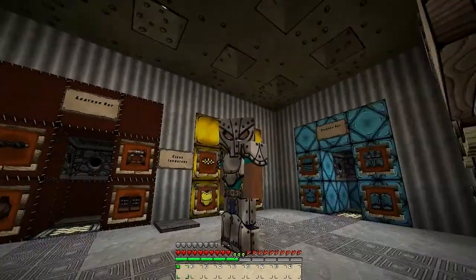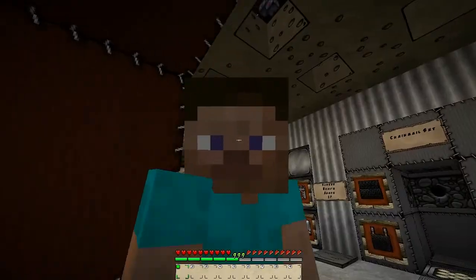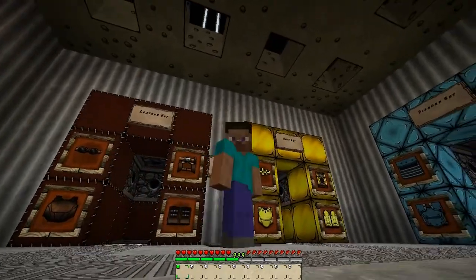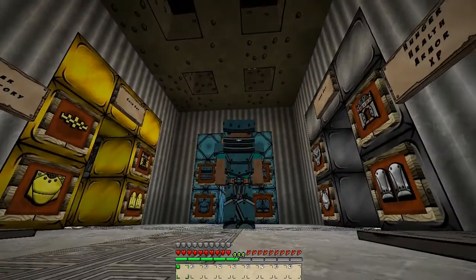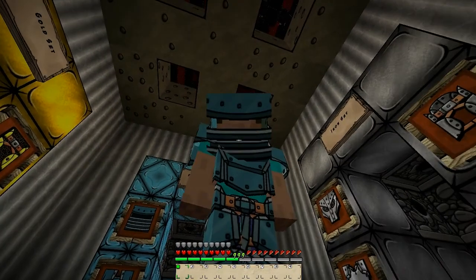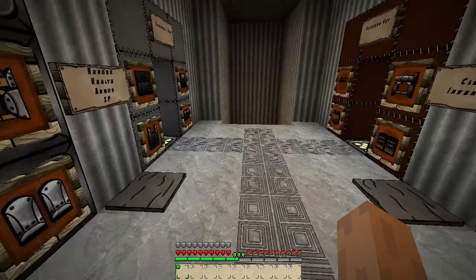That looks hand-drawn to me. I don't know if the pack is hand drawn, but that one looks - whoa, what are you doing? Get out of there! I wasn't ready. Okay, we're doing the diamond set. Oh yeah, he looks like a football player - that's gotta be it. Oh, and look at the little - or maybe that's just a glitchy computer thing.